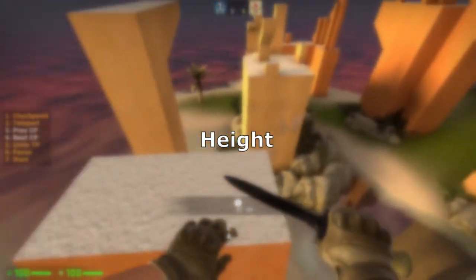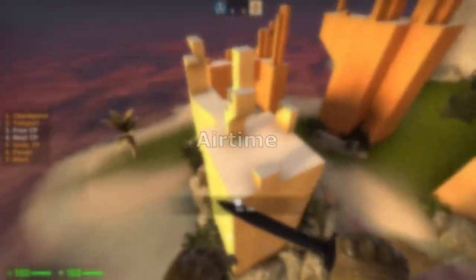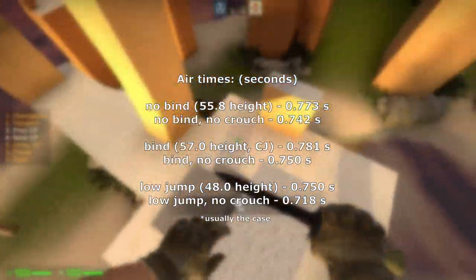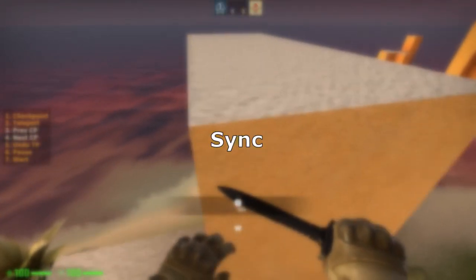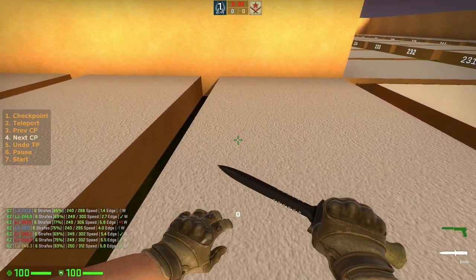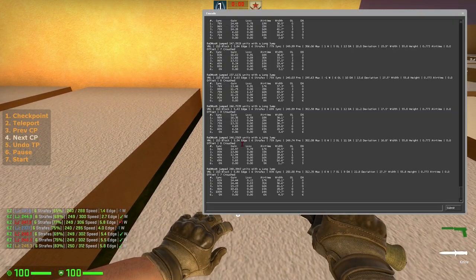Height refers to the maximum height you reached during your long jump relative to the point where you jumped. Airtime refers to the total amount of time in seconds that you were airborne, and strafes each have airtimes referring to the percentage of your total airtime that went into each strafe. Strafe efficiency refers to the percentage of ticks that you spent gaining speed, or how well your mouse movements and keypresses were in synchronization — the higher the better.